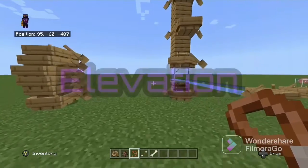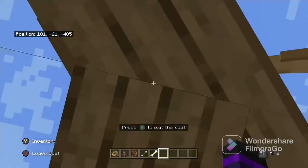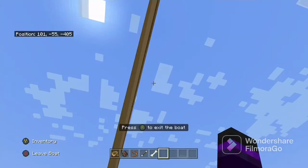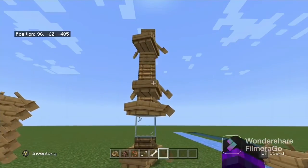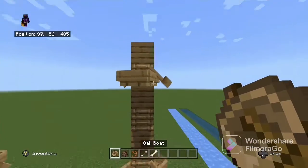Next — elevations. This can be done with minecarts as well. All you need to do is hold down left-click and you just keep going up. For some reason this one boat keeps falling down — I'm not entirely sure why, but none of the others do, so let me know in the comments below.